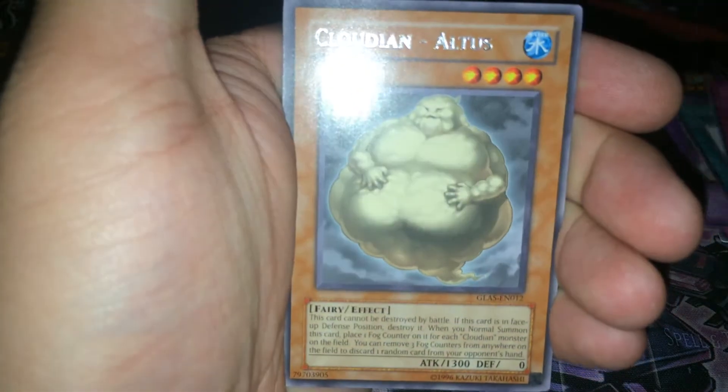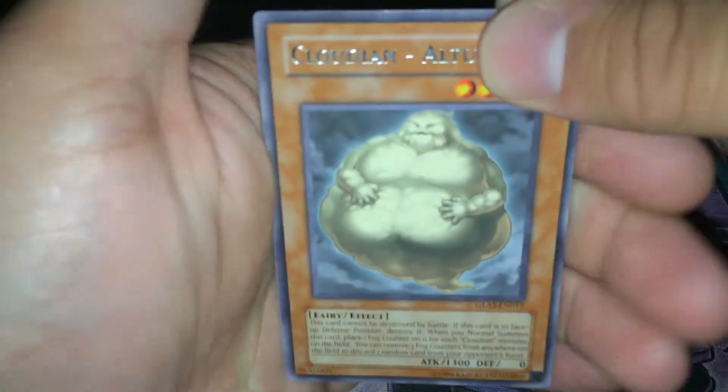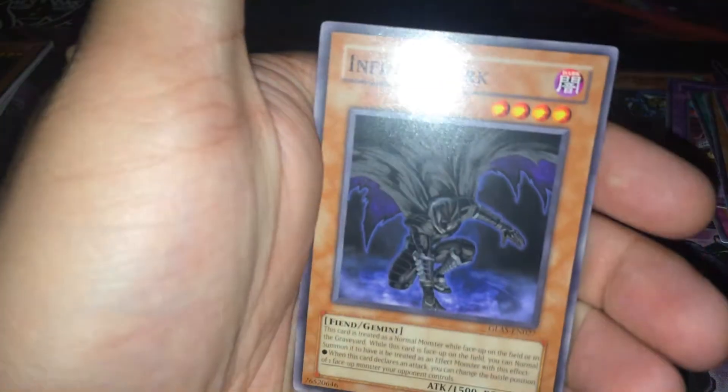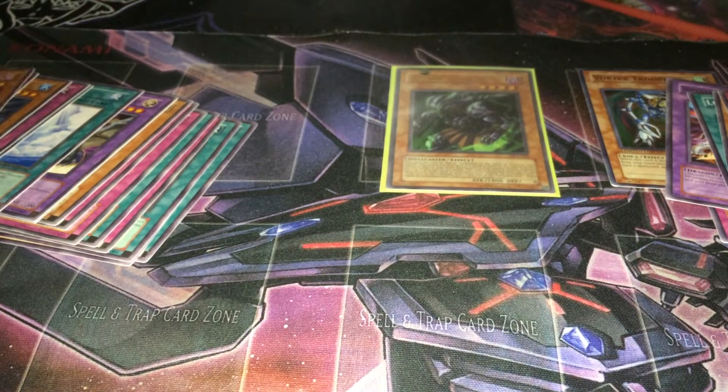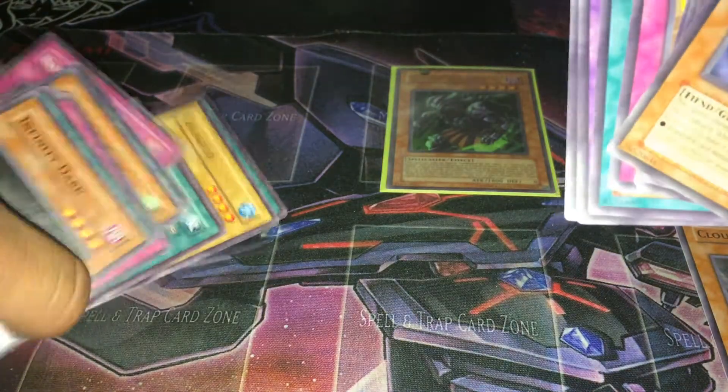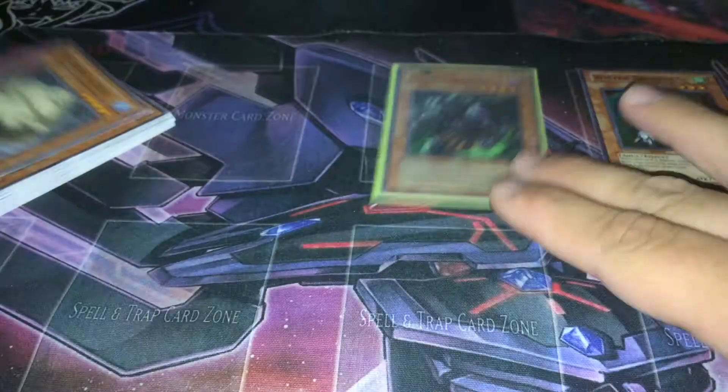We got Natural Disaster, Super Alloy Beast, Lucky Cloud, Interdimensional Warp, Cloudian Atlas — looks like somebody I know — Alien Hypno, No Entry, Contact Out, and Infinity Dark. That's literally almost identical to the last pack — card for card, it's identical to the last pack with the exception of the rare. That's kind of odd. We got Cloudian Atlas, and there it is — Cell Explosion Virus. Not too bad for the two rares, I guess, even though there are probably better options.